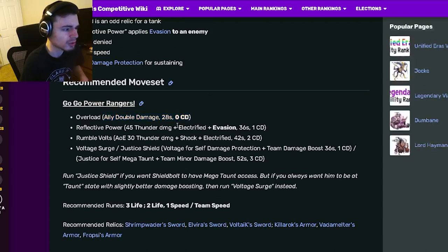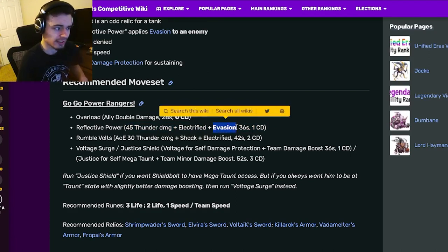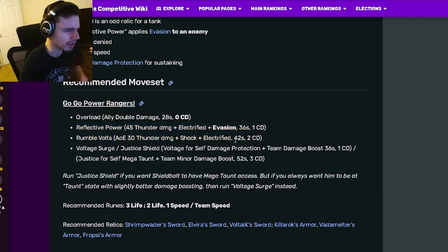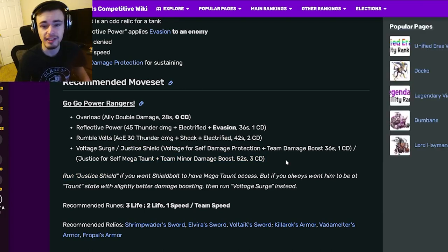For his moveset, he has an allied double damage with zero cooldown which is very good. He also has a 45 Thunder damage with Electrified and Evasion — but I think that's the one that gives Evasion to the enemy, so that's not too good, that's actually pretty bad. I'm not sure why you would want to use that to be honest.